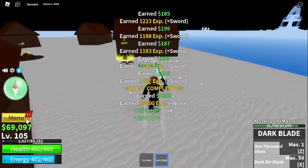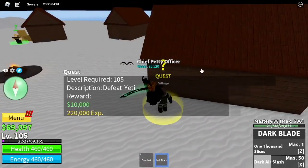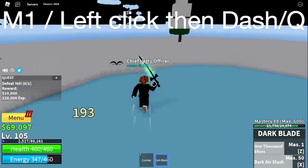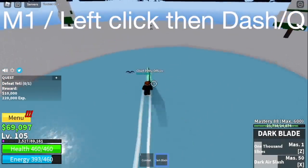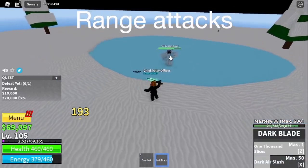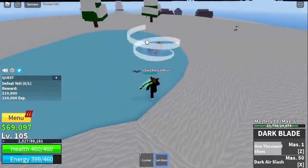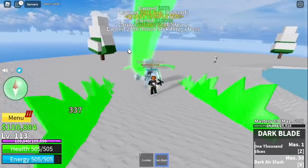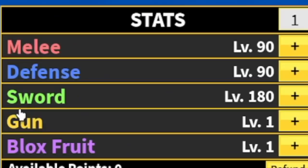When you reach that level, go for the mini boss of this island: the Yeti. Aside from using your Z and X skill, you can also use the M1 dash. This strategy is effective if your enemy doesn't have ranged attacks. Just keep using it — you can also dodge this skill of your enemy. The goal here is to reach level 120. Stat check: 90 melee and defense, sword 180.